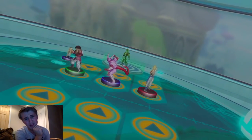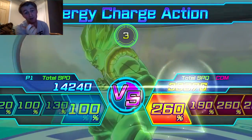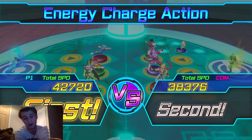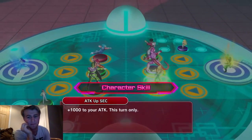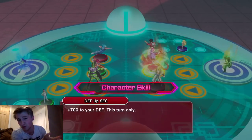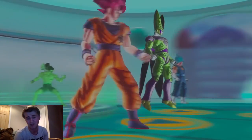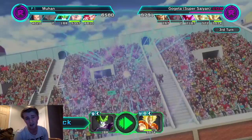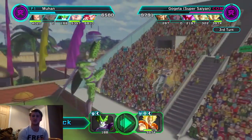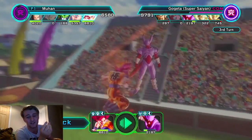The spirit bomb doesn't matter - I'm pretty sure Cell dies here. I killed Jenemba with the Godly Cue and then killed Hercule with Super Saiyan Blue Vegeto. I'm surprised Hercule even survived the beginning of the fight - he survived with 207 or 287 HP. That is just stupid; I don't even know how Hercule survived.